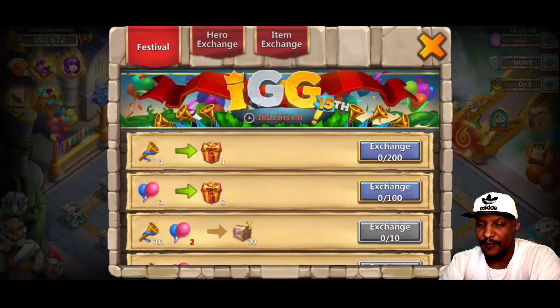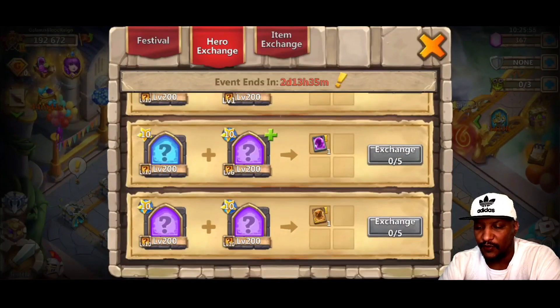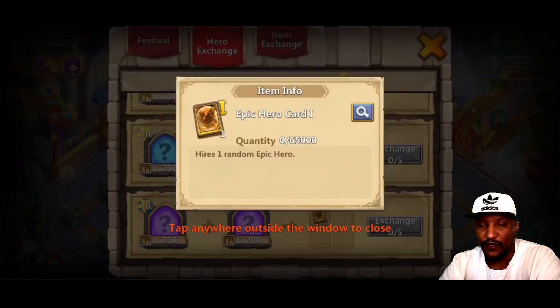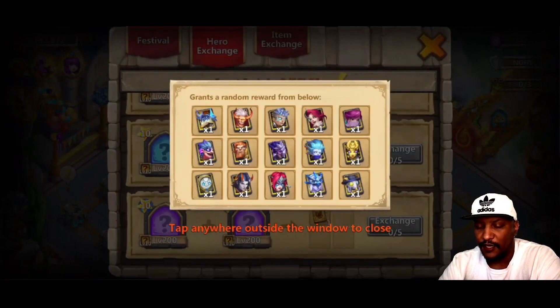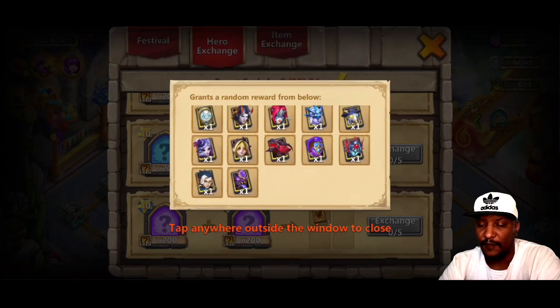Right now there's something pretty awesome happening. There's a hero exchange, and in here you can go ahead and trade a couple heroes and get one of these epic hero cards. In the epic hero card, you can actually pick up a Dynamica. Pretty awesome — probably pretty rare to be able to pick that up, but there's a chance. There's also a bunch of other heroes you can pick up in here, and we're going to try for a Lady Welcore. That's who I'm hoping for.